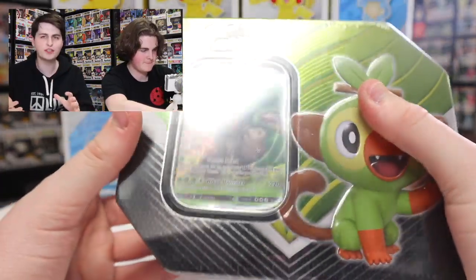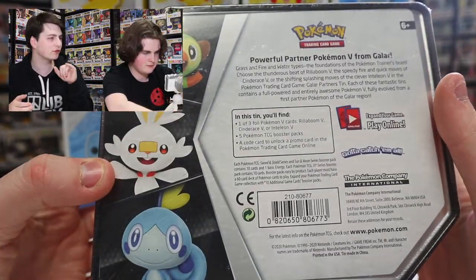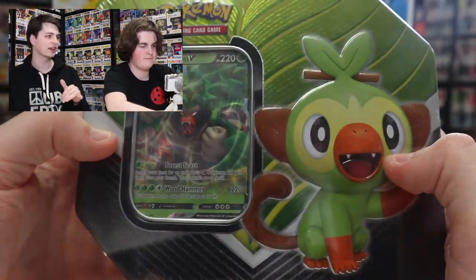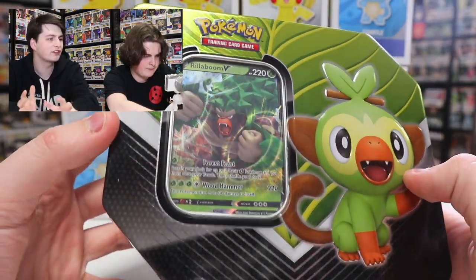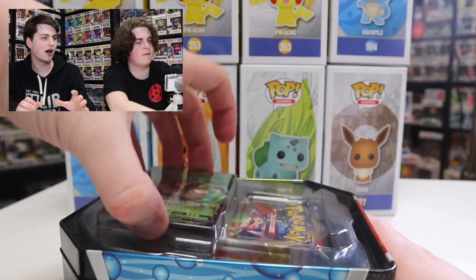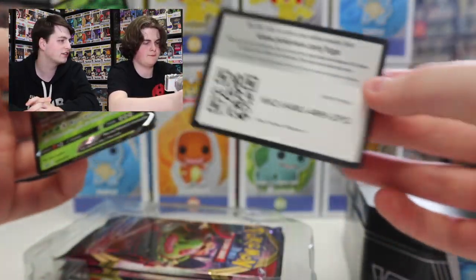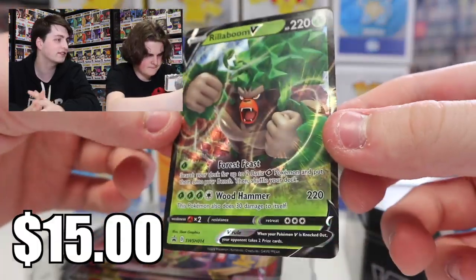So this is our first tin we're opening up on the channel. We've opened up Elite Trainer boxes, but we haven't opened up one of these yet. We picked this one up over at Walmart a little while ago. For the promo card, this one comes with the Rillaboom card, which is pretty cool — it's the full evolution of Grookey. This comes with five TCG booster packs, and there's also a code card along with the Rillaboom. It's a really cool one — I'm a big fan of this one. Nice art on it for sure.